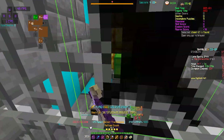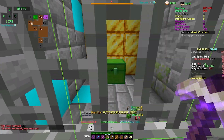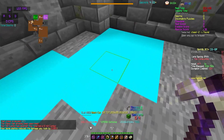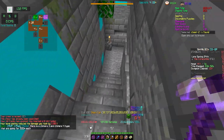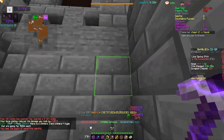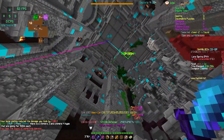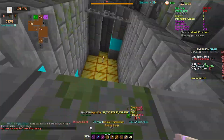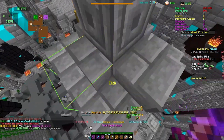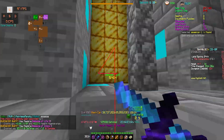Here we have Withermancer, which has four secrets in it. Sometimes the chest behind the iron bars is unlocked by default. On this clip, I had to go down and flick the lever. You can also stonk through the roof of the cage to get the chest.